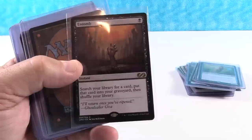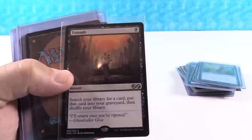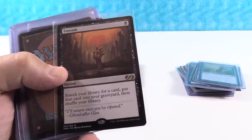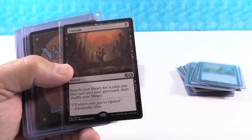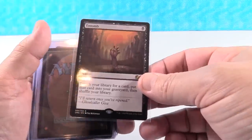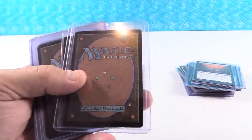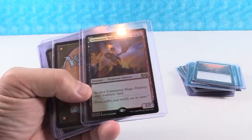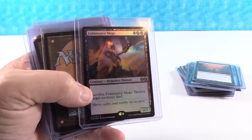Entomb has a low inventory and is sitting at $8. Search your library for a card, put it in your graveyard, then shuffle — for one black mana. It doesn't appeal to me personally, but I know there are deck strategies that revolve around it. I think about $14 is where this card ends up. The reason for low inventory online is that people are putting cards straight into their decks as they open packs, instead of selling them to stores.